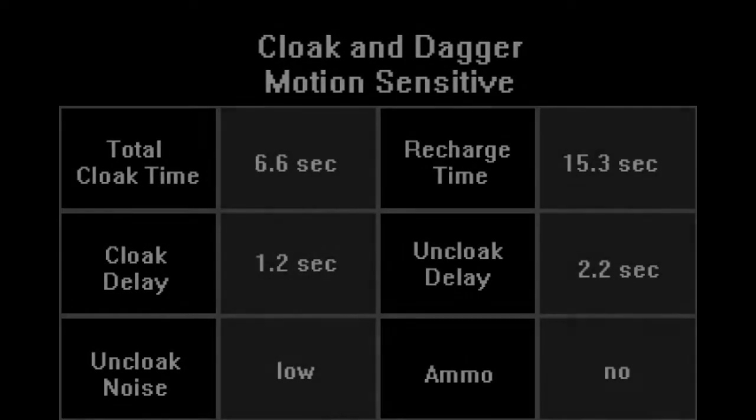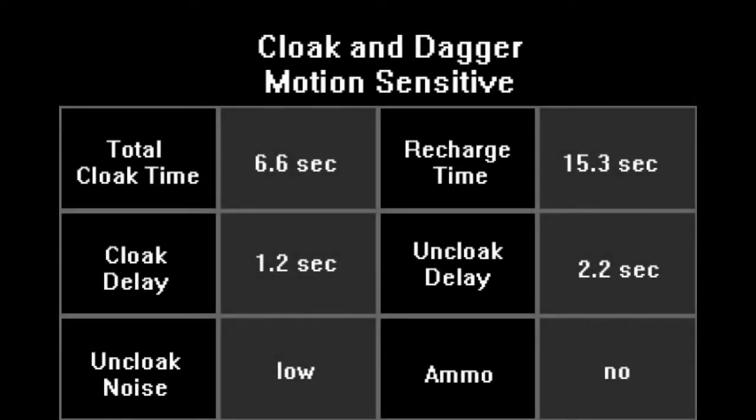The cloak and dagger functions similarly to the invisibility watch in the sense that when you hit a button, you turn invisible. However, when using the cloak and dagger, your cloak only depletes when you're moving, rather than depleting simply for being cloaked. When running in a straight line, cloak will only last 6.6 seconds. It takes 15.3 seconds to recharge, 1.2 seconds to cloak, and 2.2 seconds to uncloak. It's relatively quiet when uncloaking, but it does not benefit from ammo.